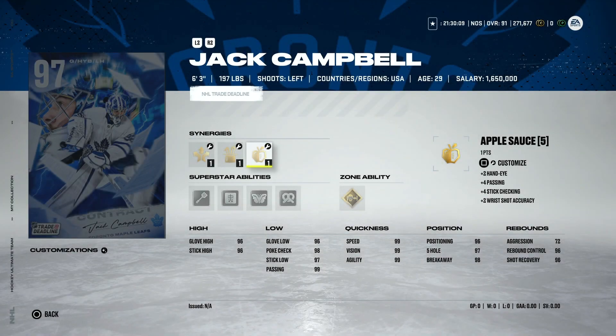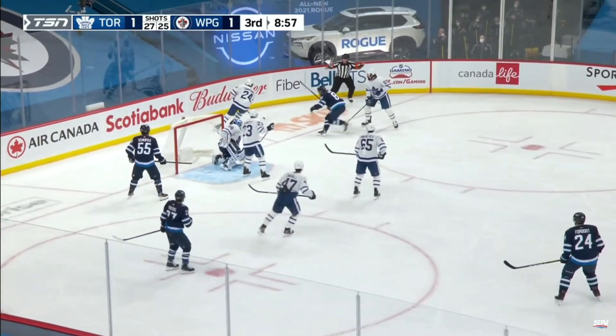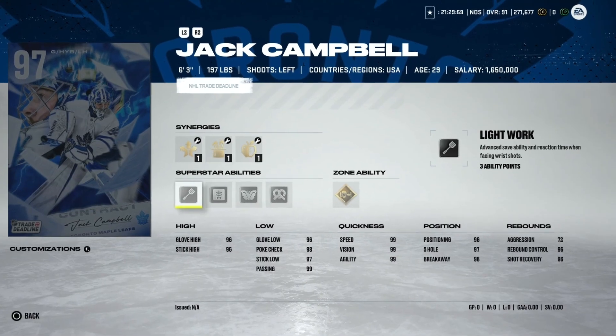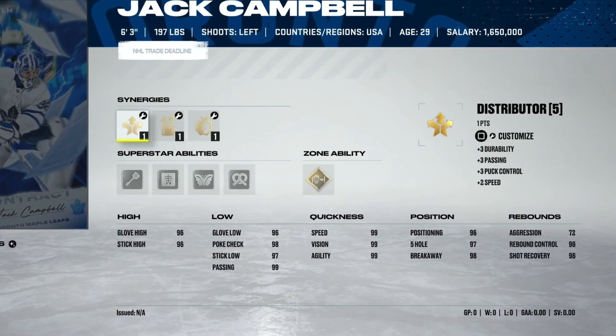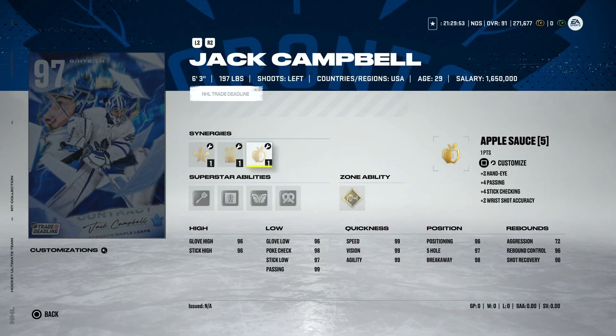Coming in at number five is the 97 Jack Campbell. He's an extremely good goaltender — he's got goal post to post, silver light work, 72 aggression, and essentially 99 everything in stats. He's only 6'3" and there are a lot of other options available to you, especially if you are trying to compete in the GWC.